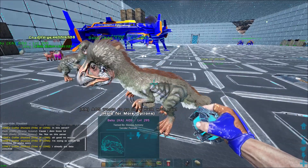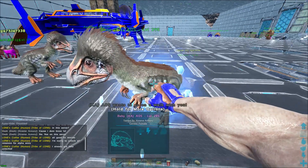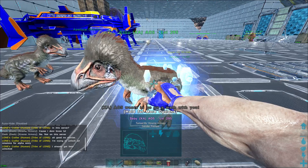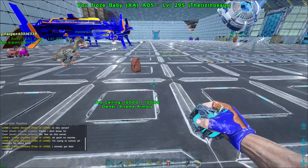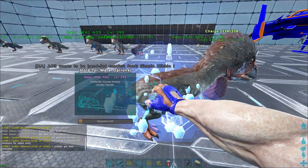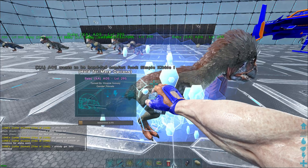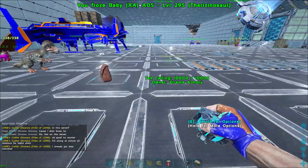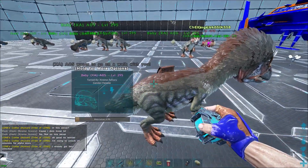So what we're going to do is first take our dinosaur that wants an imprint and cryo it — cryo it until it wants a cuddle. It might want simple kibble at first — this is something that can take a little bit of time, but it is 100% worth it. You just re-cryo it until it says it wants a cuddle.